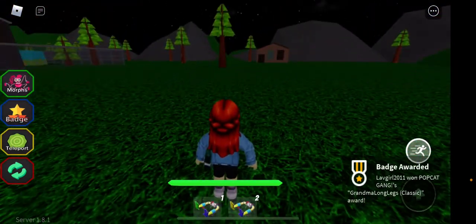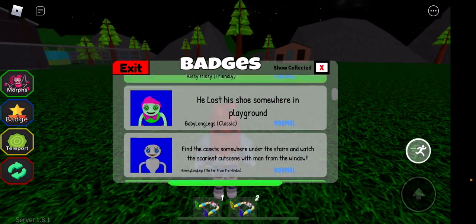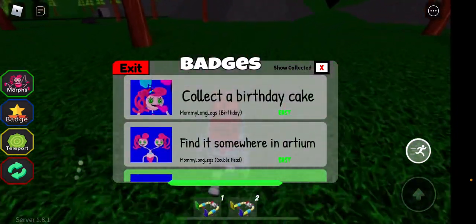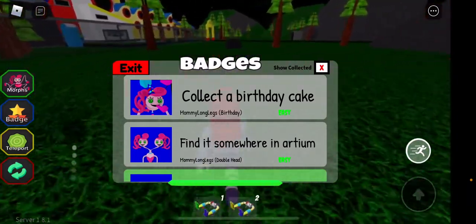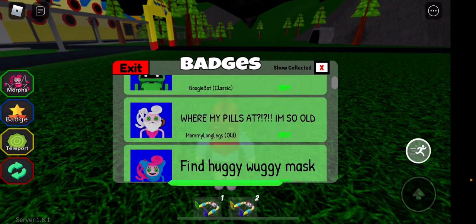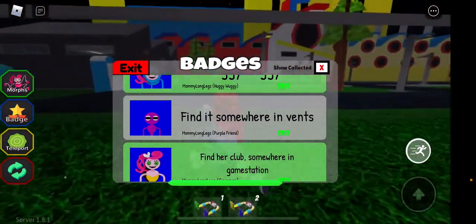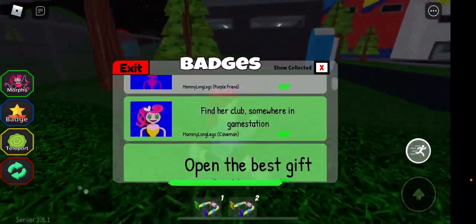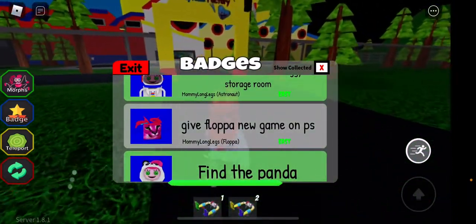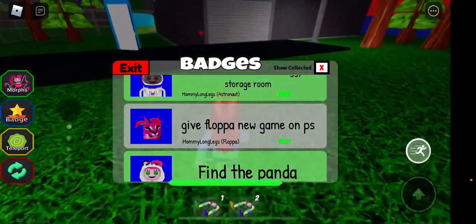I'm gonna go to the badge list. Let's see — I like the birthday cake, I gotta go find a birthday cake. The two-headed Mommy Longlegs is somewhere in the atrium. Purple would obviously be in the vents, that makes sense. I gotta go find a PlayStation game — or maybe the Poppy Playtime thing is what he wants. I'm gonna go get that.